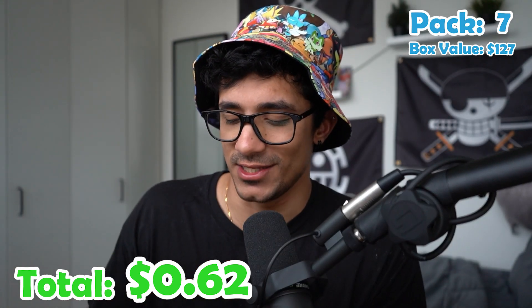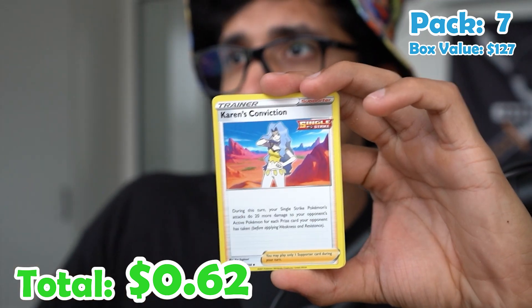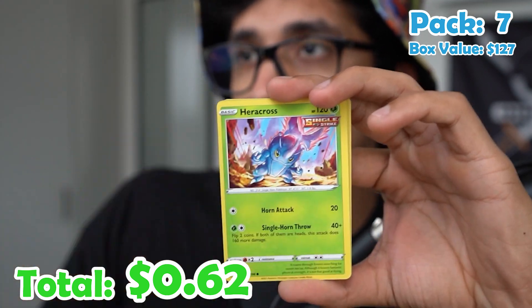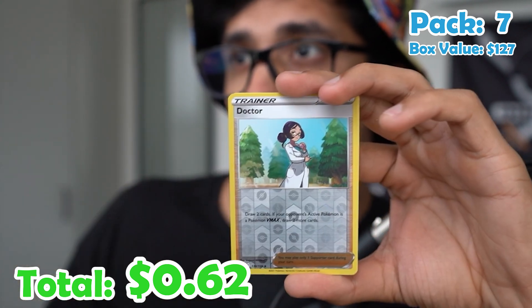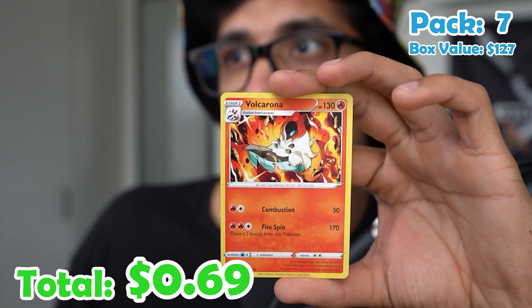We've got pack seven, and so far we've had six misses. Not a single V. Energy, Gloves, Horn, Larvesta, Mareep, Heracross, Clobbopus, Grookey, Doctor, and another Volcarona.